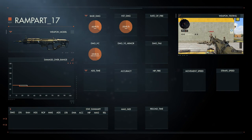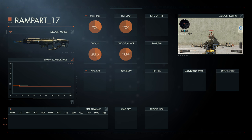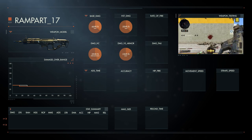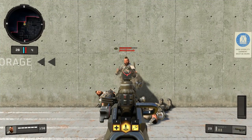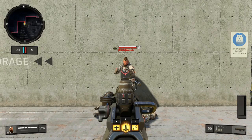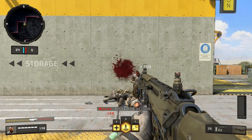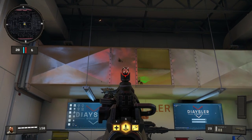Every so often the opponent is wearing body armor. This reduces the Rampart 17's damage by 50%, down to 23 HP per bullet, meaning it will be a 5-bullet kill. Selecting FMJ1 increases the damage back to its normal 46 HP per bullet, resulting in a 4-bullet kill again as it instantly destroys the armor. FMJ2 has no increased effect against body armor compared to FMJ1, but it increases cover penetration by a little bit, making it useful for wall banging.